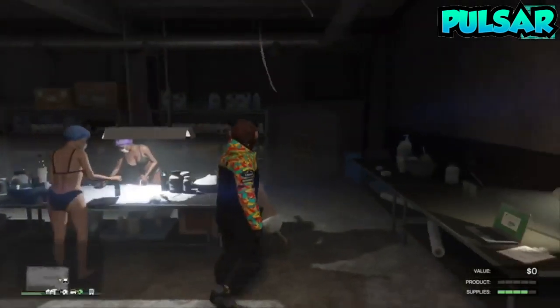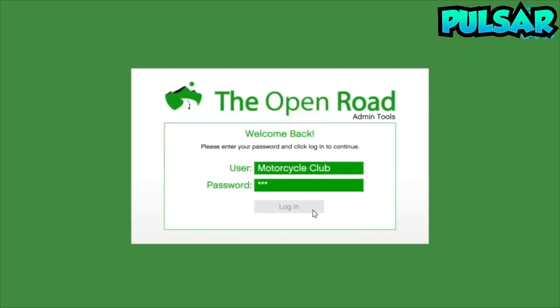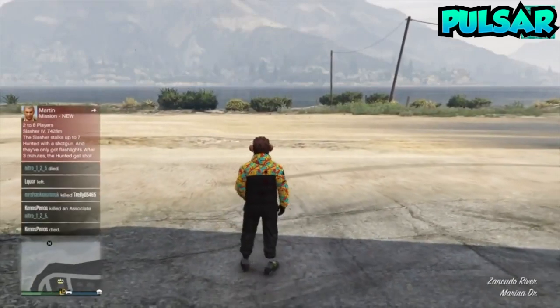Now all you guys want to do is have any kind of lab — I have a meth lab. Go up to your laptop, log in to your Open Road thing, and then click on resupply, then click on steal supplies, and then click confirm. What this will do is help you duplicate all your money in your supply thing, and this will stock you up for the Gunrunning DLC, which will be coming out on the 13th.